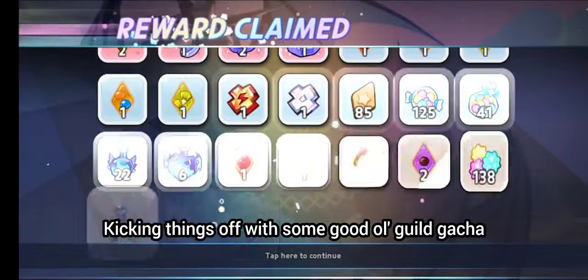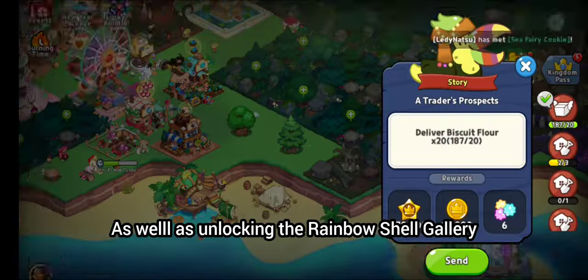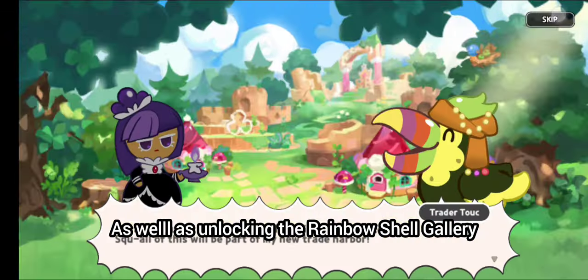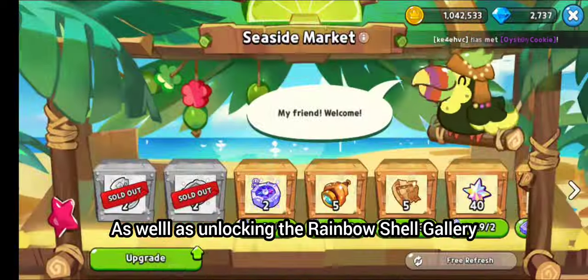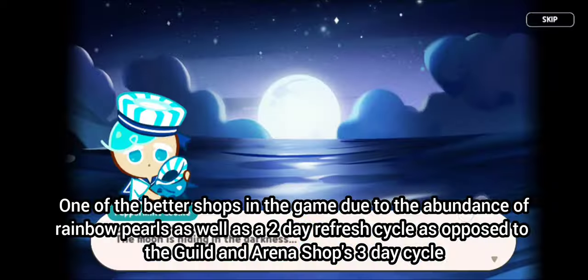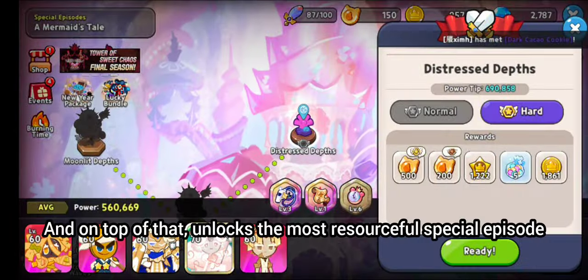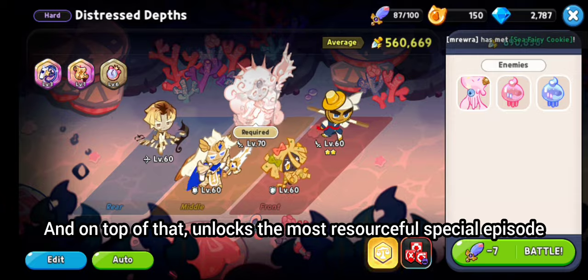Kicking things off is some good old guild gacha, as well as unlocking the rainbow shell gallery. One of the better shops in the game due to the abundance of rainbow pearls as well as a 2-day refresh cycle, as opposed to the guild and arena shops' 3-day cycle. And on top of that, it unlocks the most resourceful special episode.